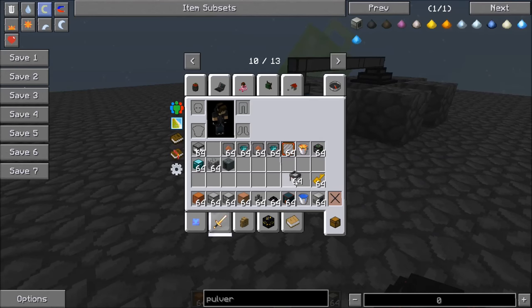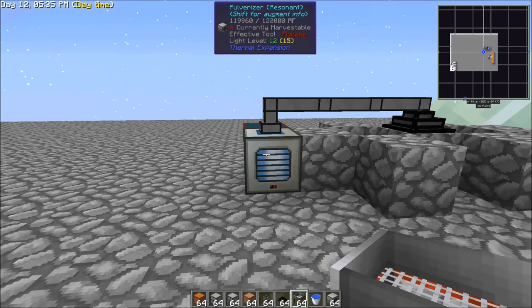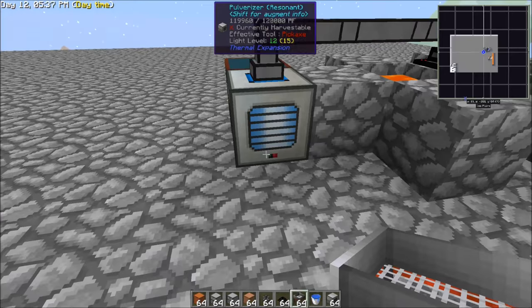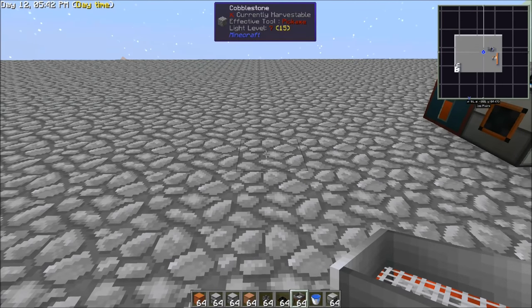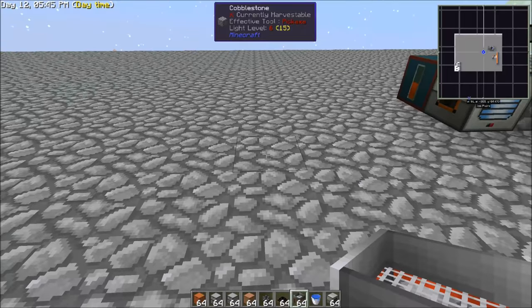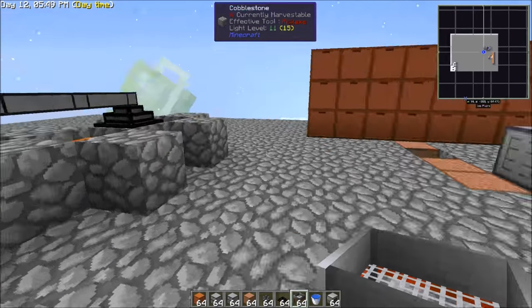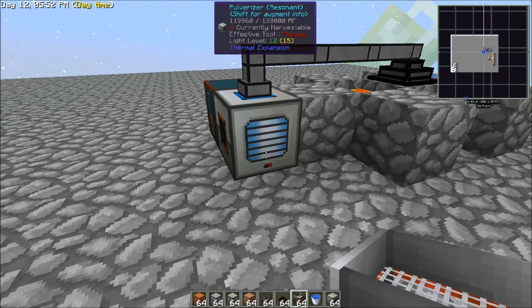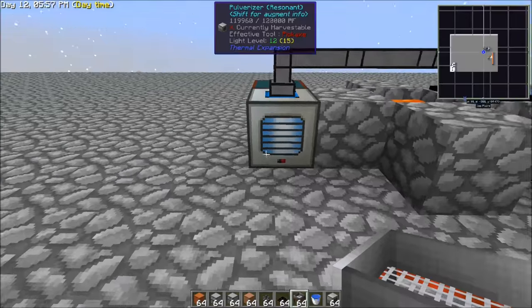So what we're going to do is set up our sieves here. Of course you could expand on this like I did in my series — you could have your pulverizer here, then a SAG Mill making sand, then a SAG Mill to a pulverizer for your dust. I'm just going to do it with a single setup to show you how this works, but you could expand on this and have a multi-stage creation setup.